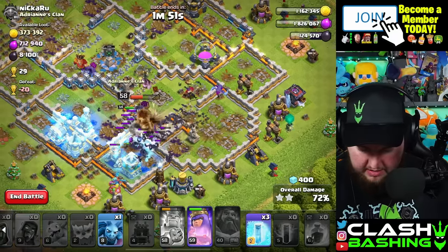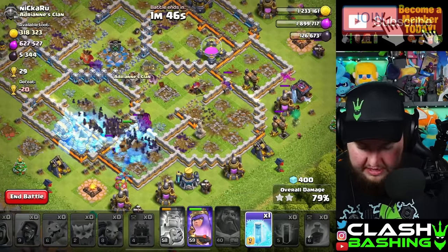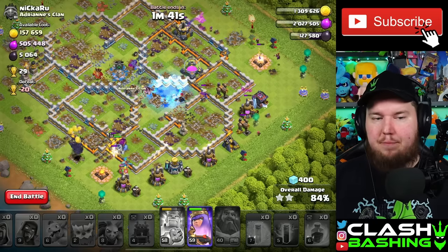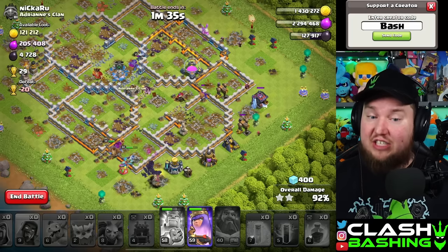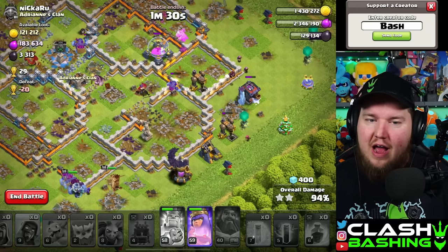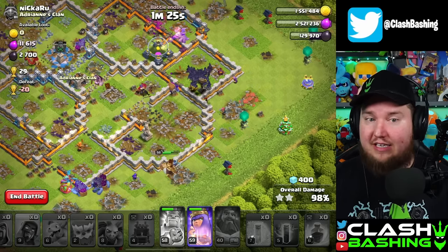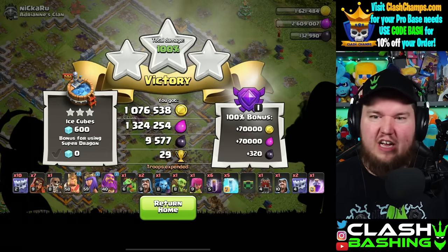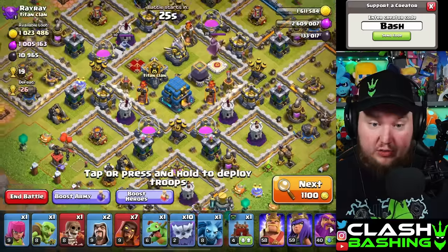We are crushing this one — I'm just freezing stuff because we can. That's gonna be huge loot, and that's what we need right now. Let me know — did you guys try any of those armies out? The super witch smash has a ton of potential especially at town hall 12. I'm not forced by Supercell to make any content — I just had a little bit of fun with the fireball. Three stars, let's go!